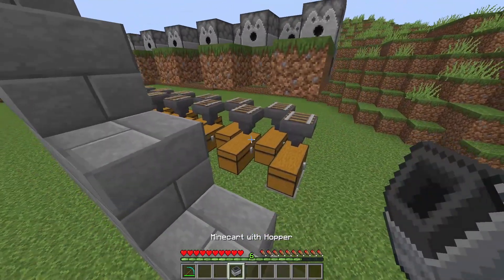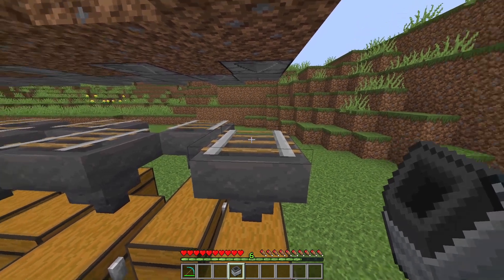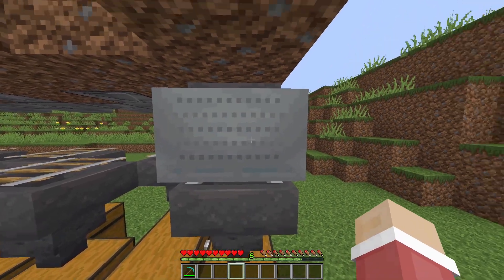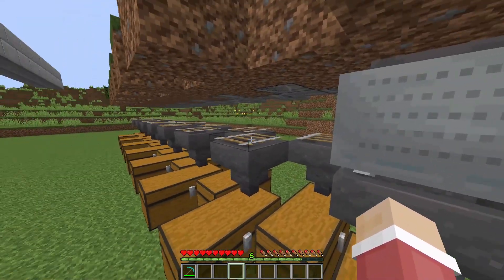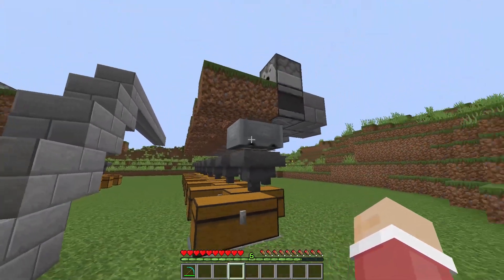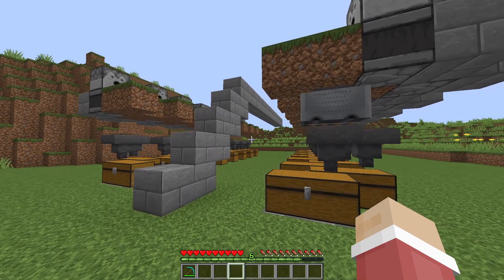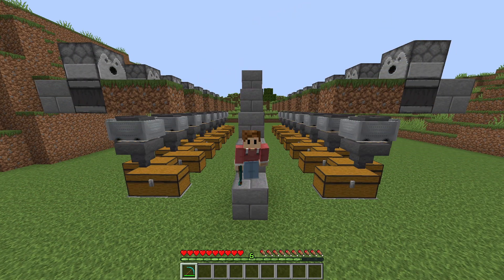Now we are going to place some minecarts with hoppers. Place the minecart with the hopper on top of the rail right there and it will appear just like that. You need to place one on every single rail that you have on this side and the other side — in total it will be 32. It's a little bit expensive, but in the long term it is going to be worth it.